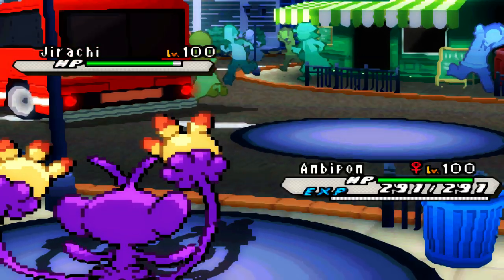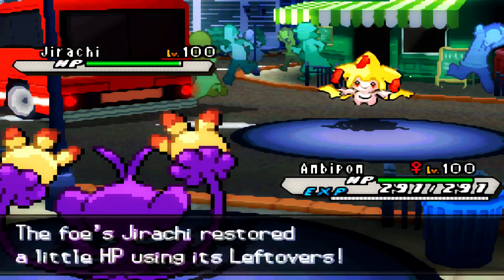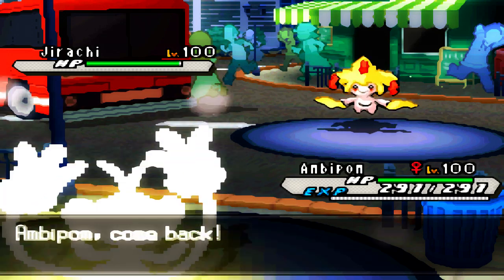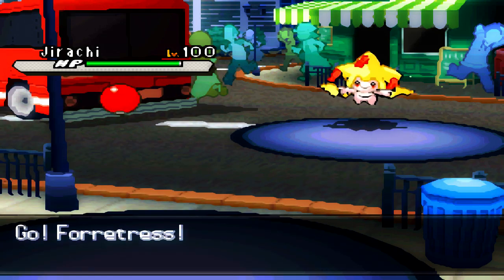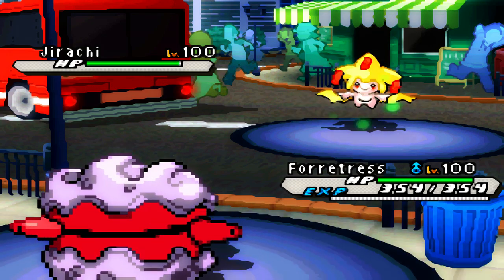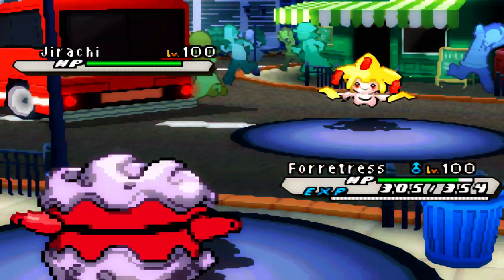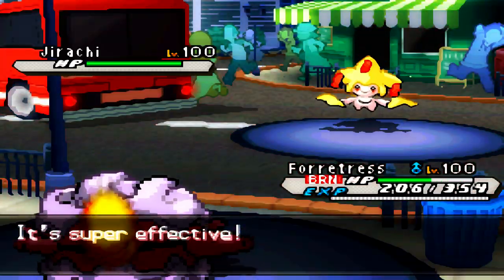I decided I might as well go for the Fake Out just to try to break any potential Focus Sashes. This Ambipom is Choice Banded — it's a Choice Banded Fake Out with Technician. It's not gonna do too much to Jirachi obviously because it's resisted, but it can be a very powerful Pokémon if you're using it right.